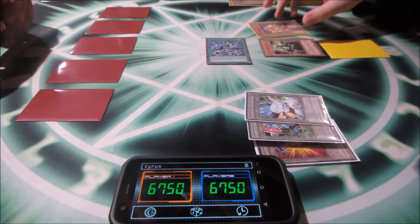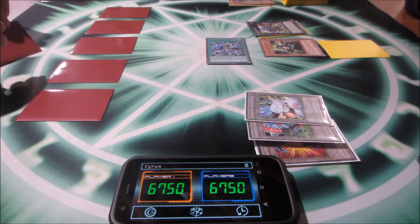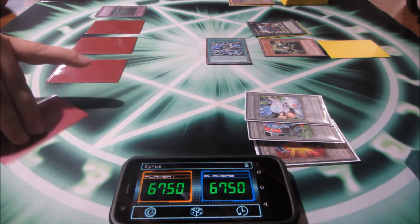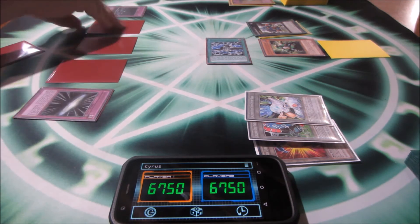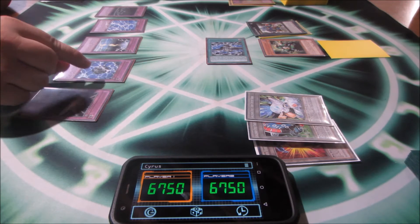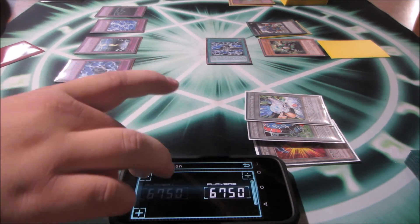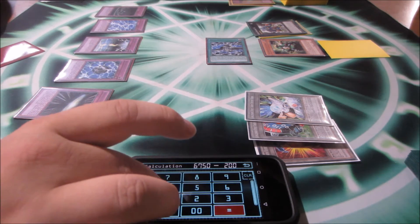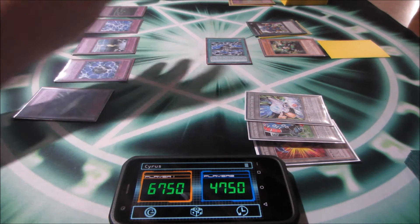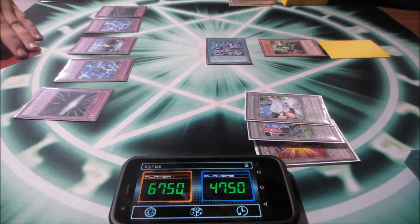I XYZ summon Number 9: Dyson Sphere — I spawn with Zero, which activates Infinity. Infinity activates Darkness One, Two, and Three. Darkness One inflicts 2,000 damage to one opposing player. Darkness Two gives one monster 4,000 attack — no valid target right now. Darkness Three lets me banish one card my opponent controls, so I'll banish their monster.